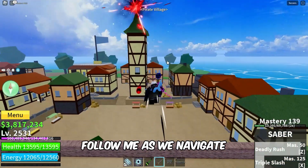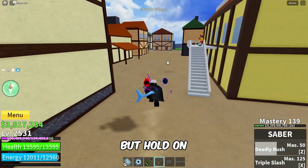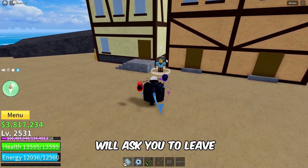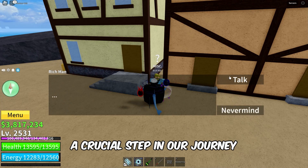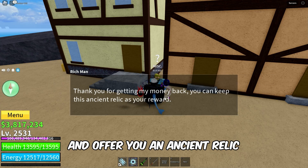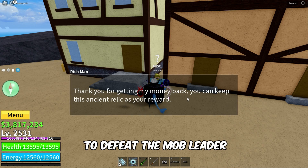Once you arrive, follow me as we navigate the bustling streets to find the Rich Man. But hold on — before you approach him, it's essential to have a chat with the Sick Man, otherwise the Rich Man will ask you to leave. Speak with him to receive the Boss Quest, a crucial step in our journey. He'll express his gratitude for recovering his money and offer you an ancient relic as a token of appreciation upon completion of the quest to defeat the Mob Leader.